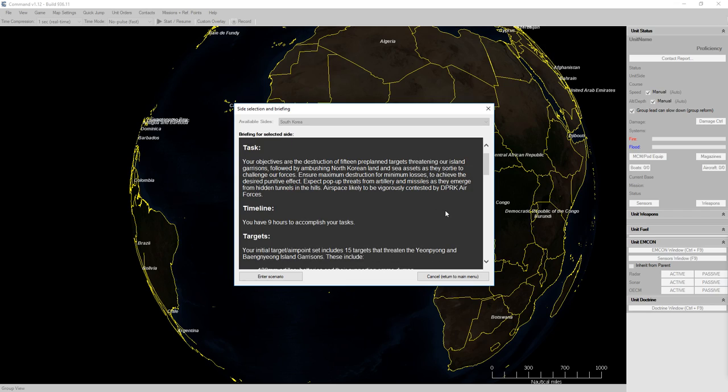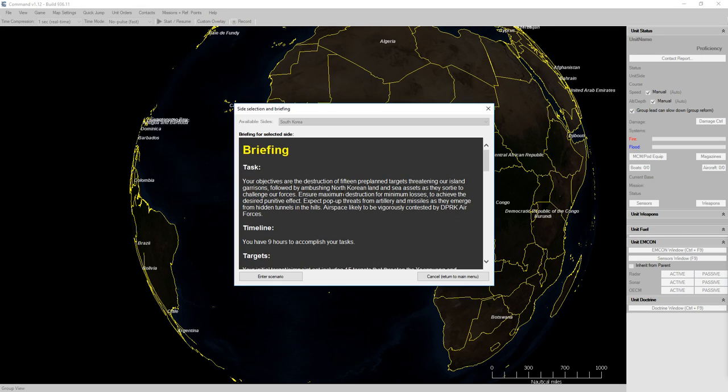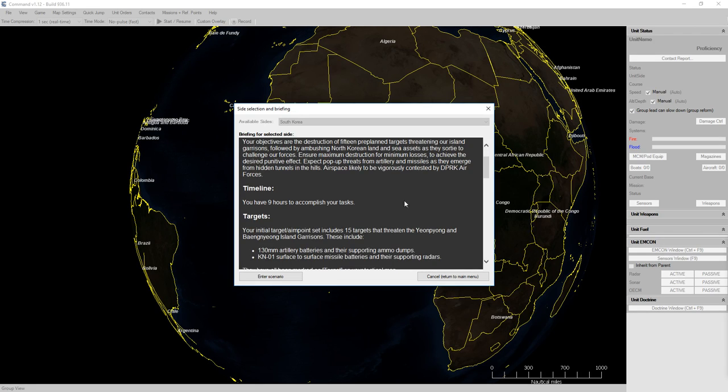So our briefing. Your objectives are the destruction of 15 pre-planned targets threatening our island garrisons, followed by ambushing North Korean land and sea assets as they sortie to challenge our forces. We are playing as the South Koreans. Ensure maximum destruction for minimum losses to achieve the desired punitive effect. Expect pop-up threats from artillery missiles as they emerge from hidden tunnels in the hills. Airspace likely to be vigorously contested by DPRK air forces. We have 9 hours.